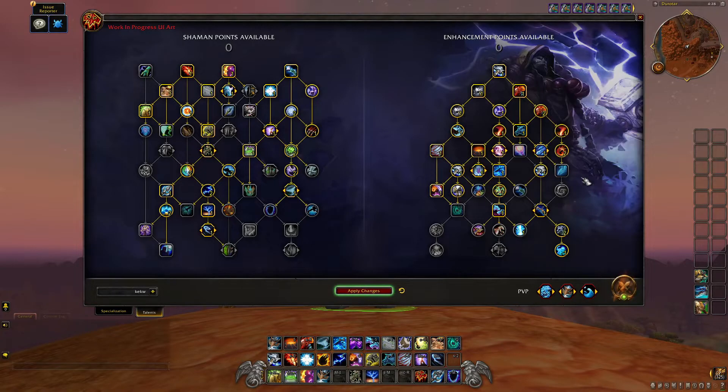That's pretty much all there is. The main takeaways are Hot Hand's repositioning, Gathering Storms buff, and Deeply Rooted Elements. Some pathing also got shifted — Storm Flurry now flows into Ascendance, and Storm Ringer now goes into Elemental Weapons. Overall these aren't big changes and don't really affect Enhancement Shaman drastically, but they're here so might as well look at them. If more Enhancement Shaman news comes out I'll cover it — Twitter and Instagram are in the description.